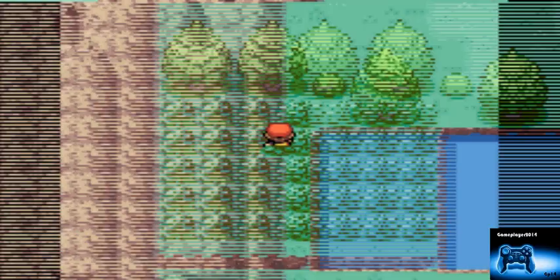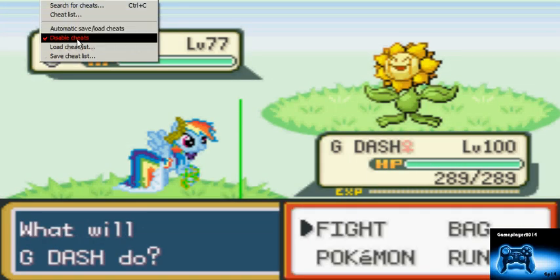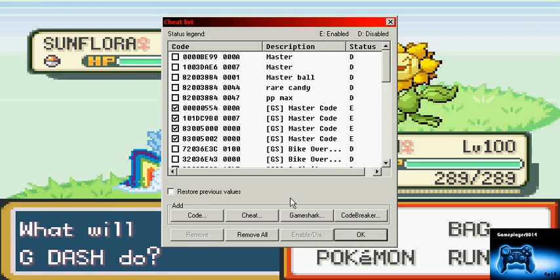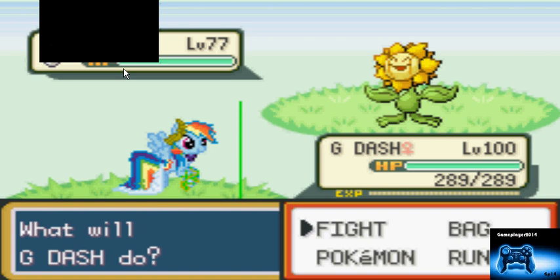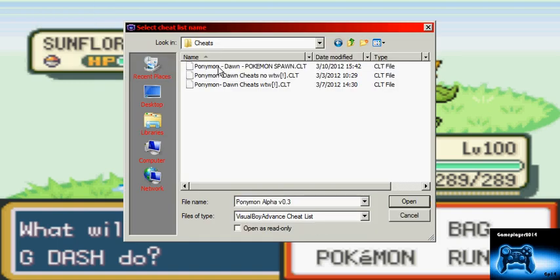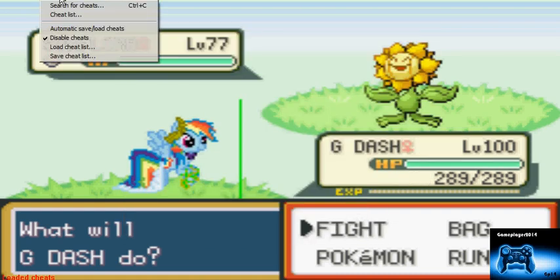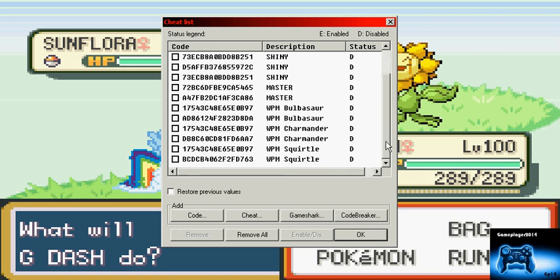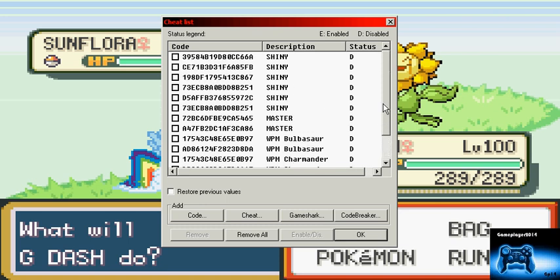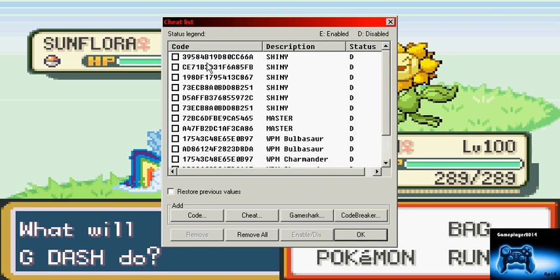I don't even know the code for Sunfloor. All I have is the three starters — I'll show you the cheat list. We're going to load the cheat list — Bulbasaur, Charmander, Squirtle. I don't have any level cheats. Let's just be an ass and spawn shinies.